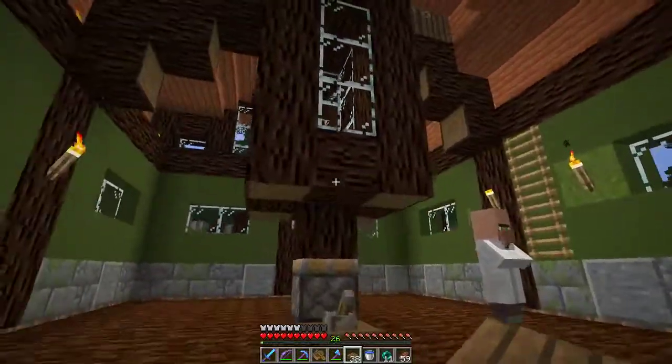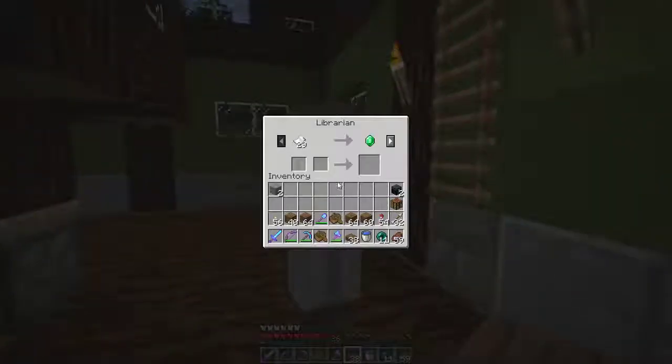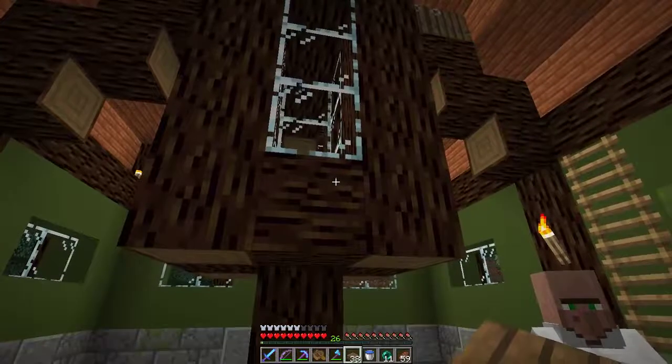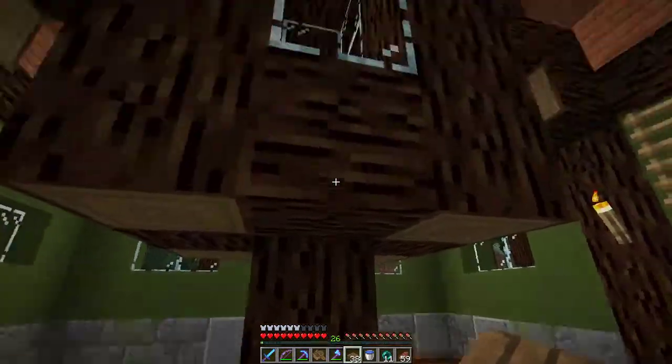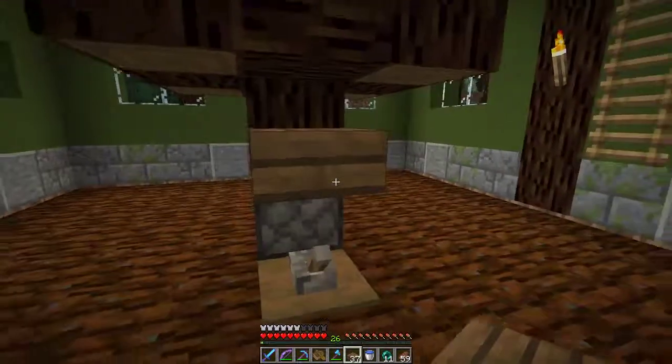We have a nice looking little cabin here for them with doors and glass above the doors — 12 doors in total. We need to get one of these guys — let's see: cartographer, librarian, Impaling V — maybe we stick him in there. So we need to get one of these guys on top of that log; that's our goal.